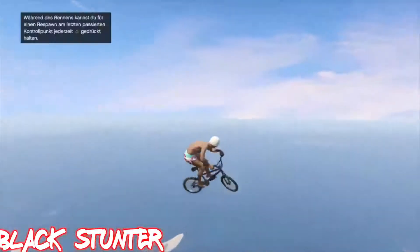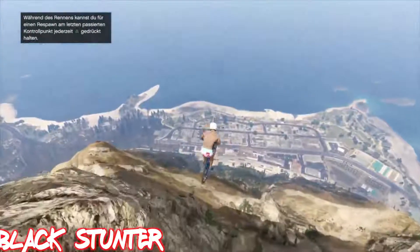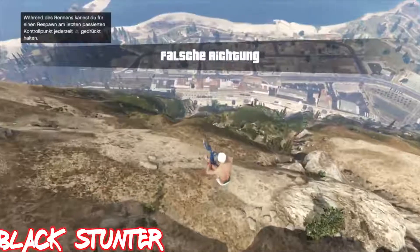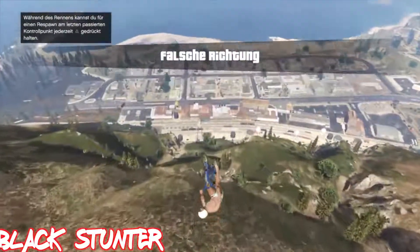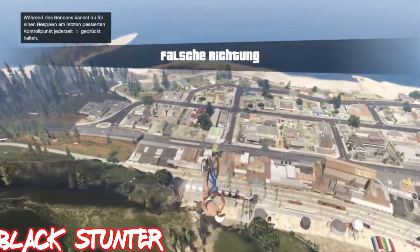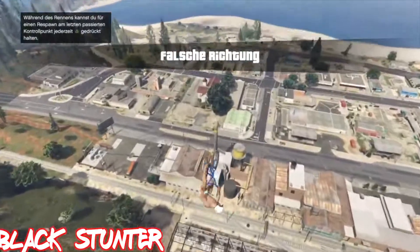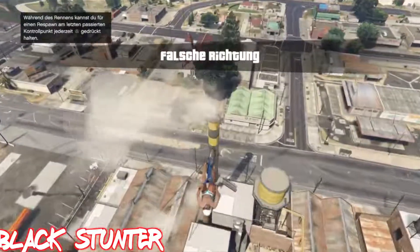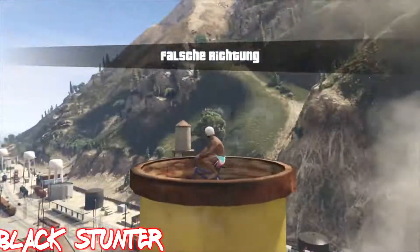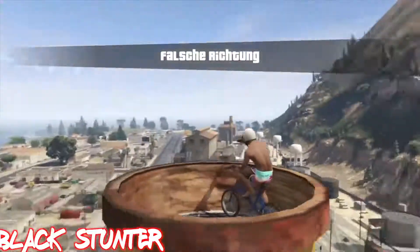On number one spot we have Black Stunts, and he's gonna be hitting an insane glide with his BMX and doing a precision stunt. He glides down and struggles to line his bike up, but that's not gonna stop him hitting this amazing precision stunt. He spots that chimney way over there and goes really far over to it, then lands on it like a freaking boss. I know how hard these stunts are — it's so hard to land them. Well done Black Stunts on your number one spot.